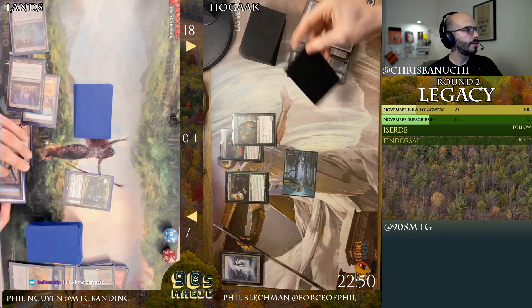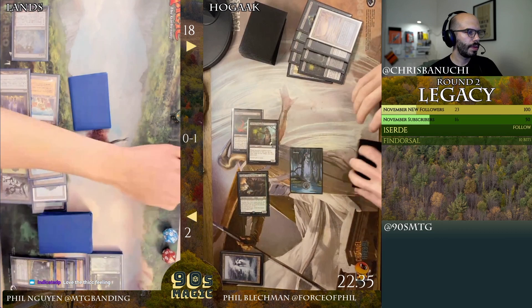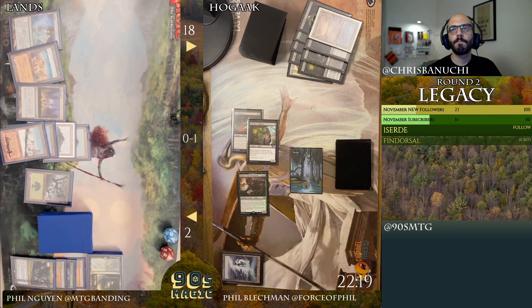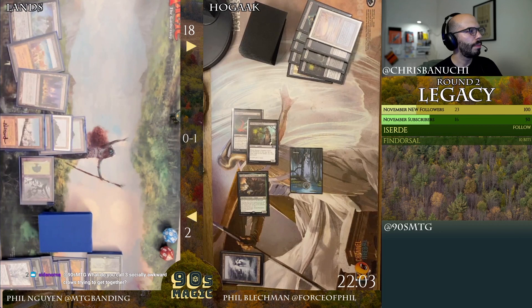Now we're talking about perfect fits. I'll block the Hogak — take five. Yeah, thick feeling. I'll pass with seven. I'm gonna dredge — there's a Dredge Max Diamond. Life from the Loam, Glacial Chasm — all right, Glacial Chasm is pretty good. He's only got two life though. He has a Stage in play — play Exploration.